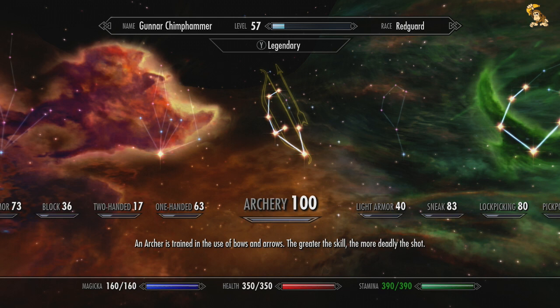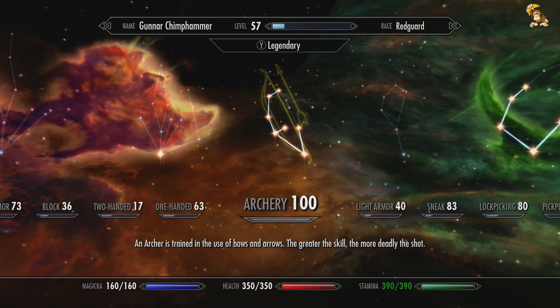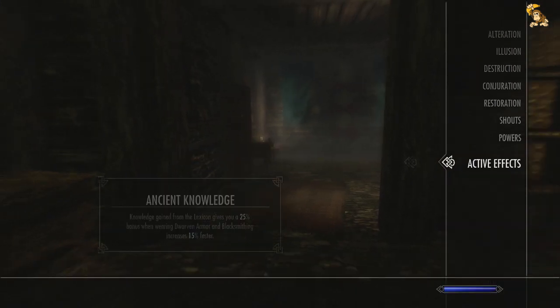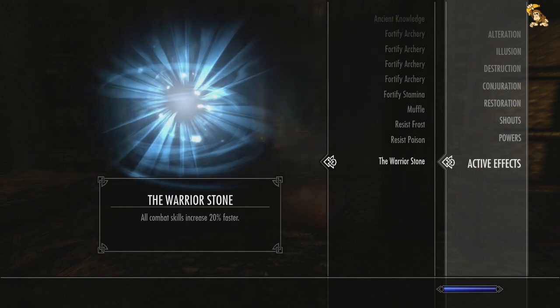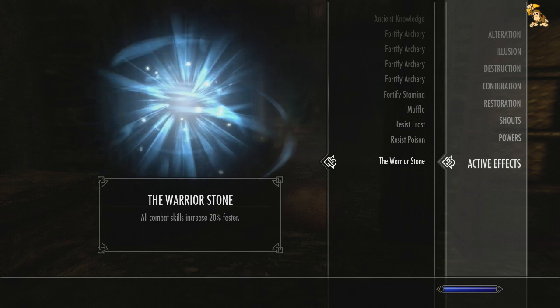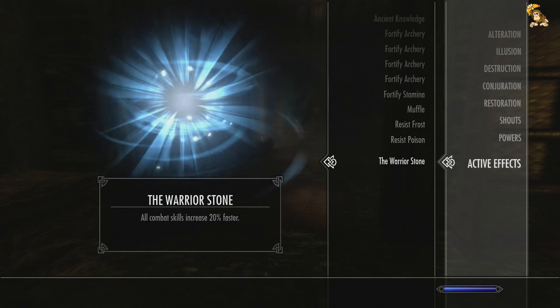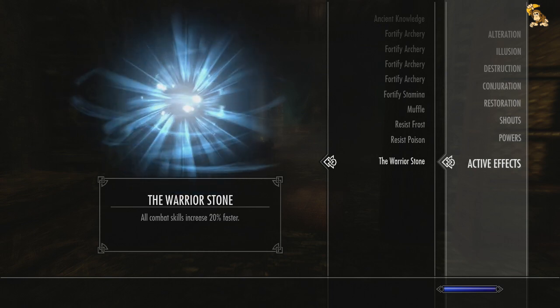The problem with that is obviously we're going to drop from 100 to 15, and that's really going to affect my damage output. But we've got quite a lot of little lesser quests that we could be getting on with until I build up my archery skills once more. I think we still have the Warrior Stone activated, so we need to go change that to the Thief Stone — we need to get the Thief Stone activated so we can start building up our archery again.